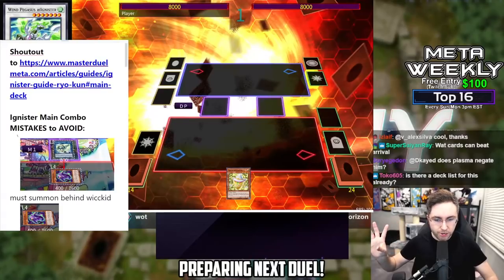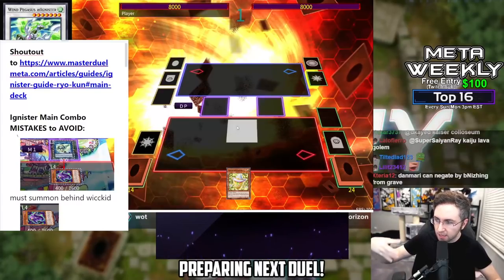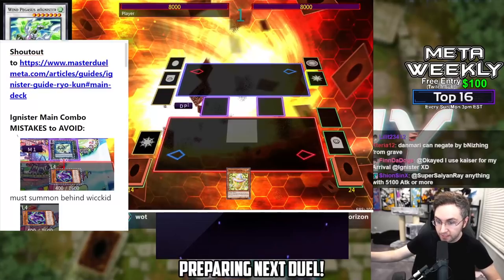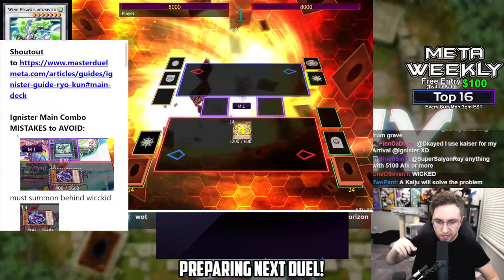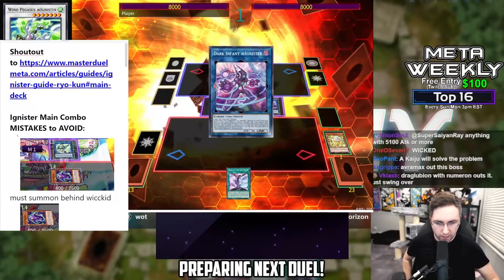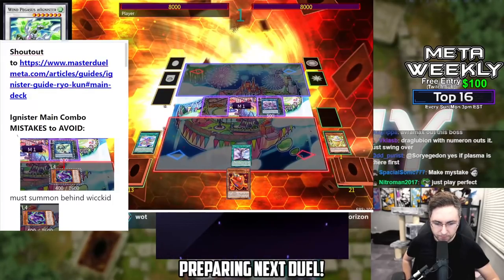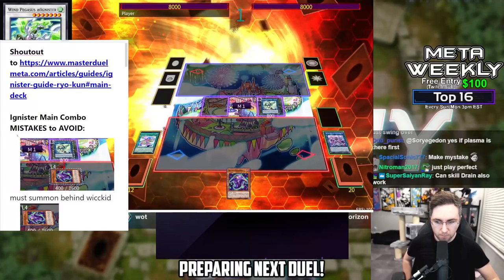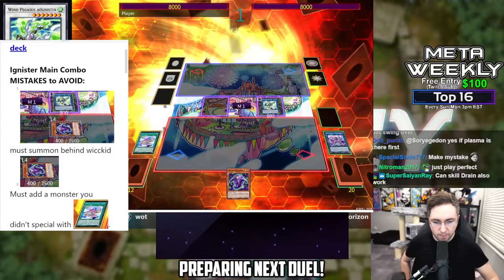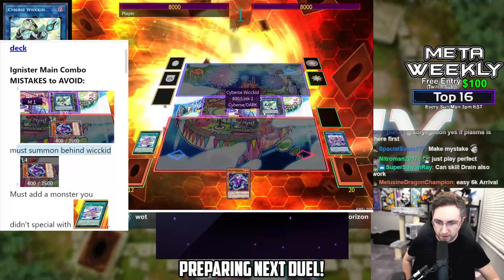Now because they surrendered, I'm going to show you what the follow-up would have looked like plus how to not make mistakes — do not make mistakes. So let's get through the one-card combo and get to the points where you can make mistakes. We're going to add, link off, and grab. The first mistake: you must summon behind the Wicked. If you don't summon behind the Wicked, the Wicked is not going to add a tuner from your deck — that's very important.